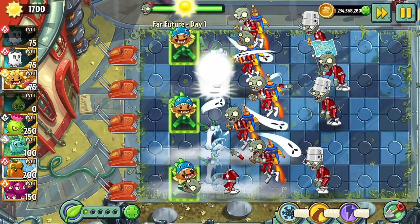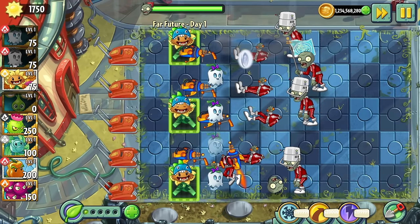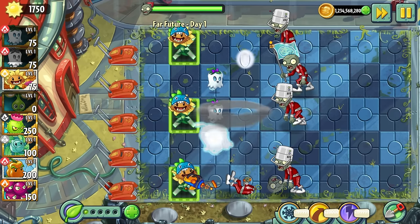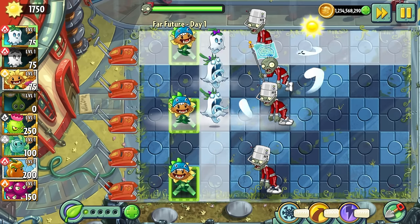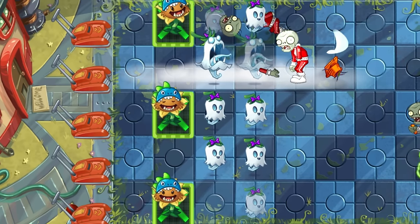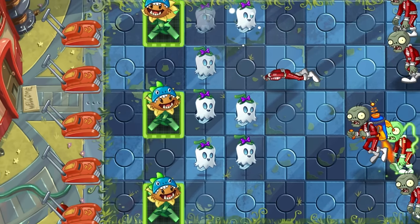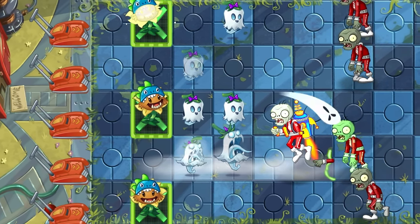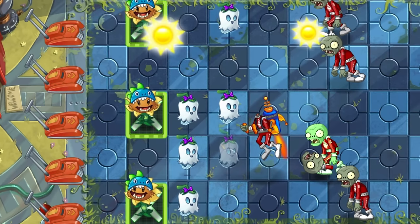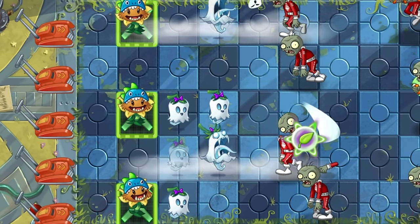The final few things before we get onto the downsides: Ghost Pepper only costs a mere 75 sun and only has a 15 second cooldown time, which is relatively short for a plant that has so much utility and usefulness. Especially when coupled with Imitator, you can regularly get Ghost Peppers on the field throughout a level. You also mustn't forget that although Ghost Pepper only lasts 10 seconds, this timer only starts counting down when Ghost Pepper first starts attacking a zombie, so you can actually preplace her if needed.